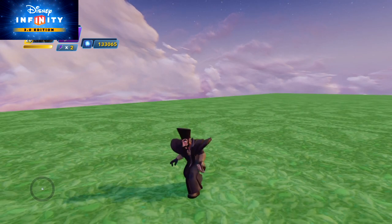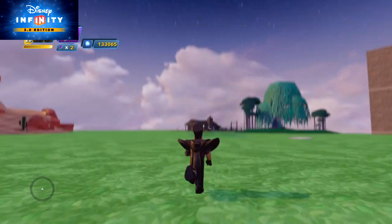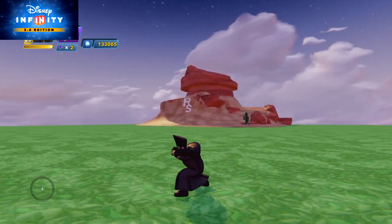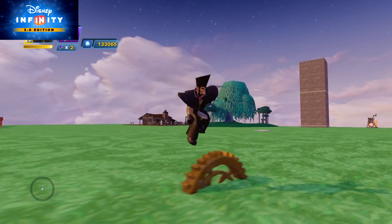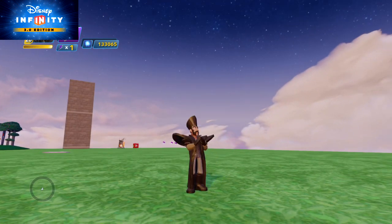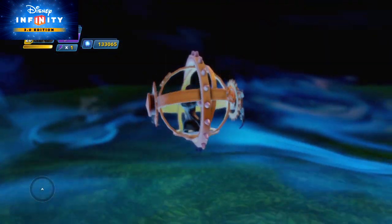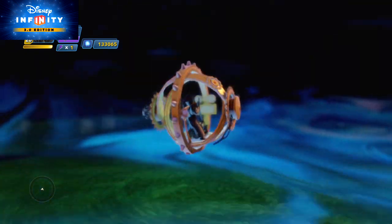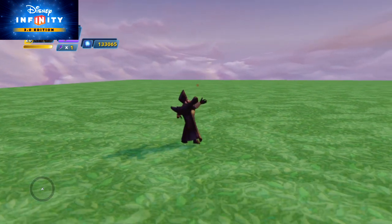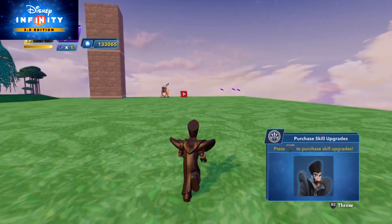Here's his range attack where he throws a clock. And when it hits an enemy, it'll slow them down — they'll go all slow motion. Some evasive maneuvers. He has this little ring thing pop out. Here's his special. You have no real control when it comes to that special — it just kind of does its own thing right over there.